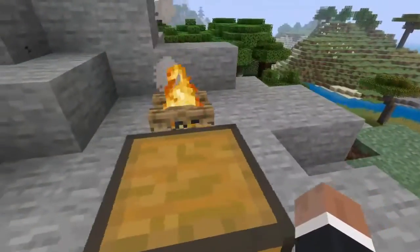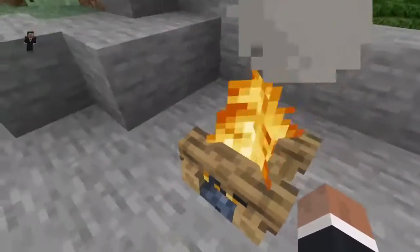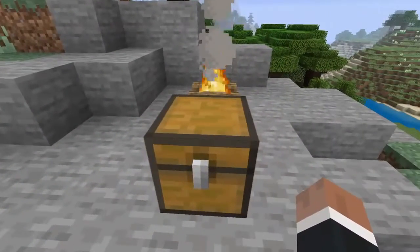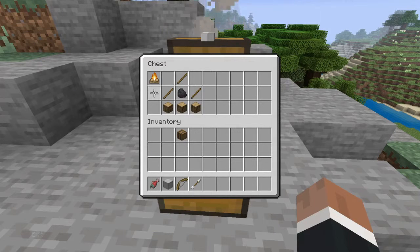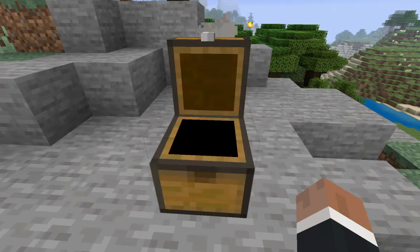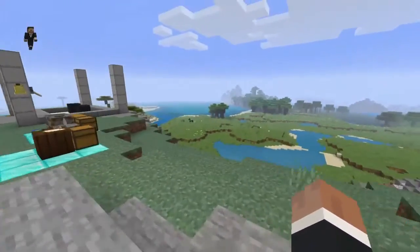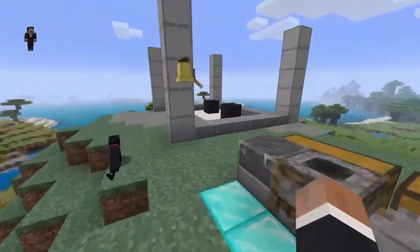Here's the campfire right here — look at that animation! It's like a decoration. The crafting is very simple: three sticks, one coal, and any type of wood logs. Super simple. Now without further ado, let's start getting into what the world has to contain with these types of things.